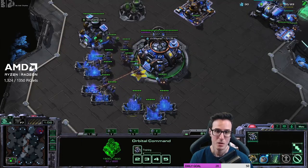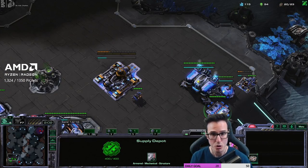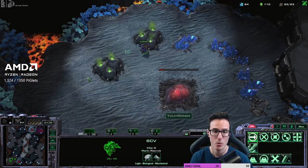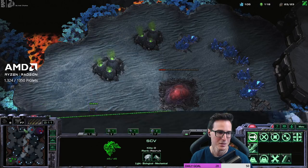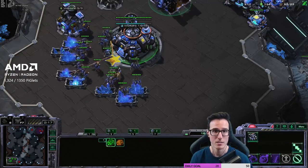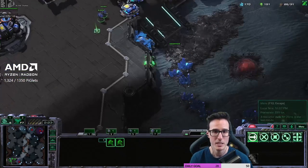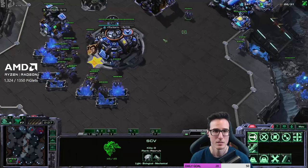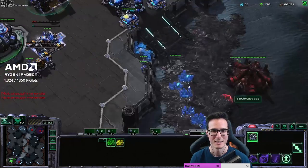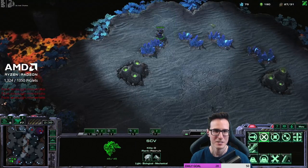We're going to see if just the power of macro and following solid production works — even though strategically this isn't what you should do here. Mechanics trump strategy. He's taking a hatchery at the natural as well — interesting. So I think this is actually going to work out. Not even going to build a bunker, just going to get the four marines out and get two barracks going.